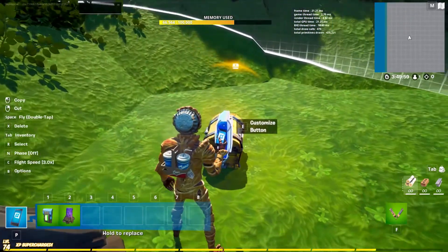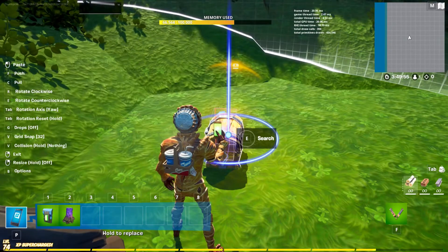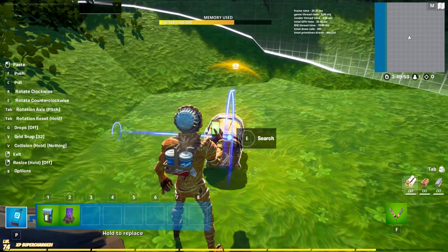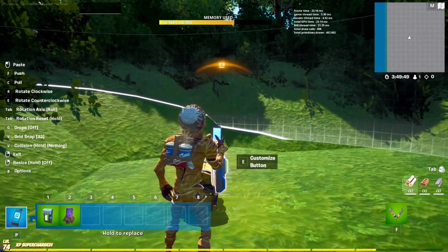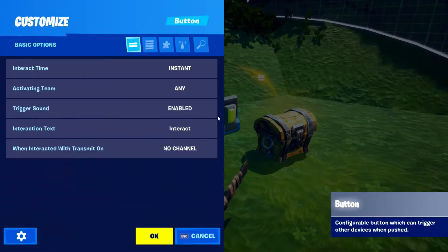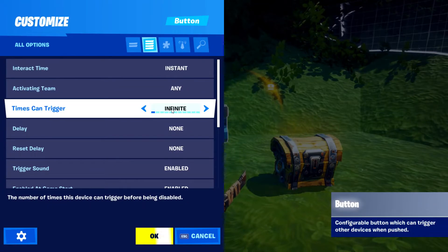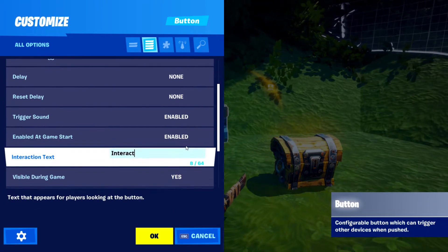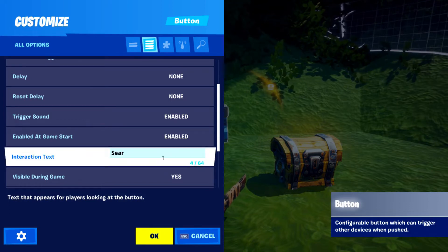You have the button. You can change the button to any size you want. Just turn it around and place it. As you go over to it, it says 'search'. Go into this and go to where it says 'interact'. Change that to 'search', or change it to realistic. Change that to search.